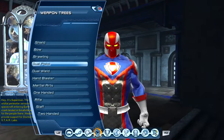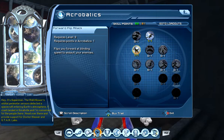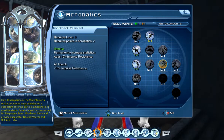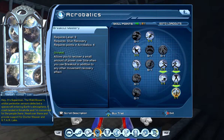There we go. For acrobatics, let's take rocket assisted glide, forward flip attack, and back flip attack because I kind of like that attack. And let's take the various resistances for our character. You don't have to take those resistances, but I would strongly suggest you do.